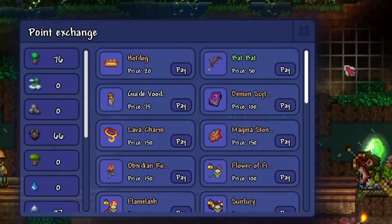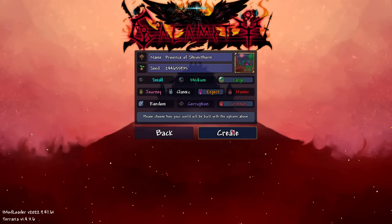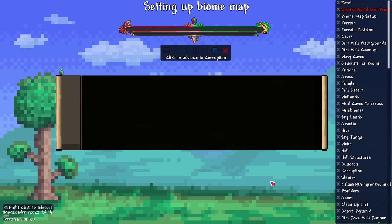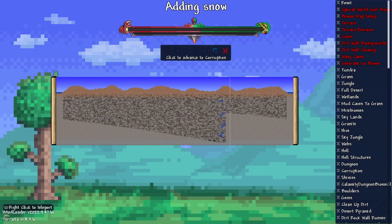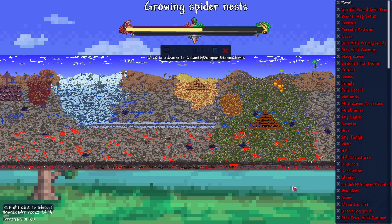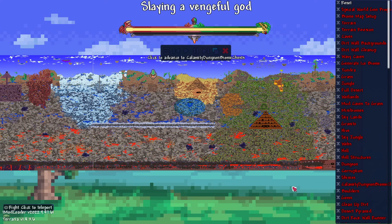For our last mod, we have World Gen Previewer, which is really interesting since it allows you to see the world's generation while it's happening. It's really useful in our case since we'll be able to see any bugs in the world's generation due to conflicts between the Remnants and Calamity mod. It can also be used to see if your evil biome spawns inside your jungle.